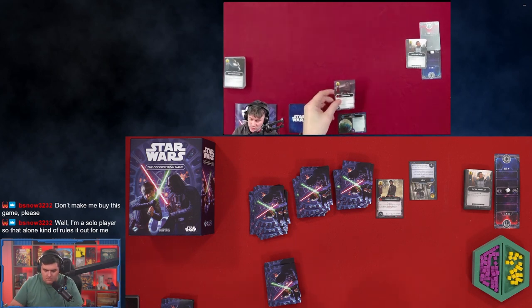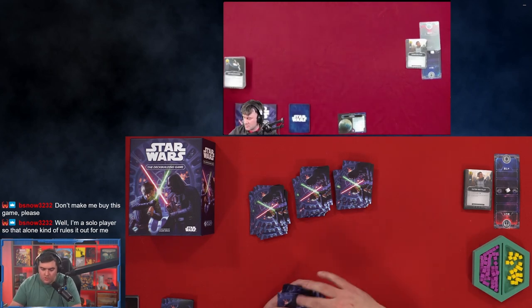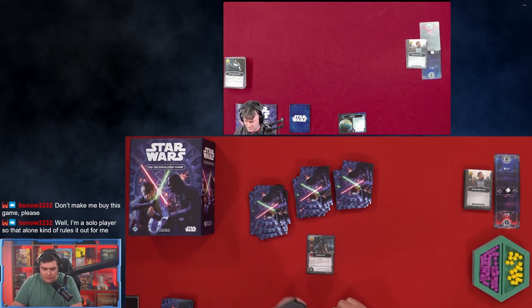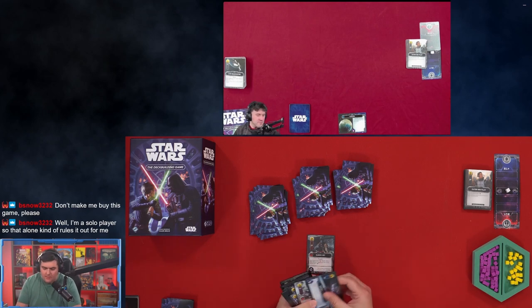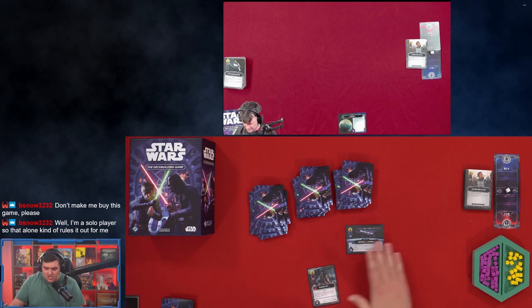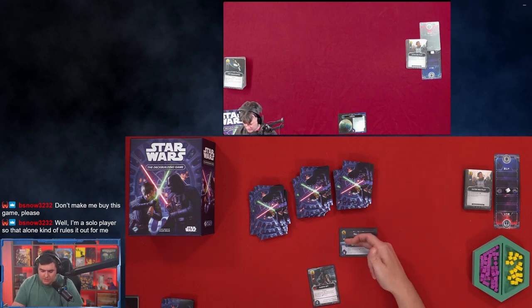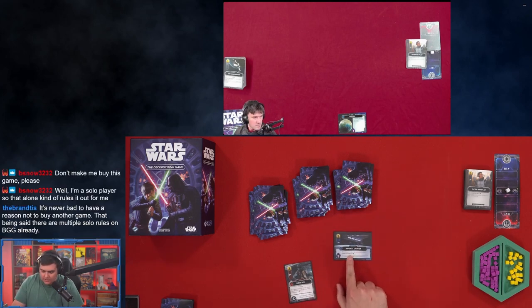When you play Chewbacca, he is one and done — you play him, and at the end of your turn you gather everything played and place it in your discard pile. Whenever you cannot draw from your deck, you shuffle your discard pile and draw a new hand. The exception is capital ships — whenever you play a capital ship, it stays out until your opponent destroys it, giving you a benefit plus resources and/or fight every round. For example, this Imperial Carrier gives you three money every round plus each of your fighter units gains plus one fight.